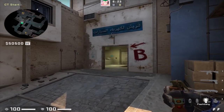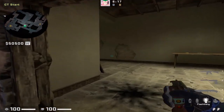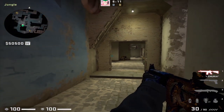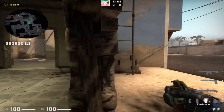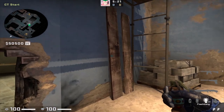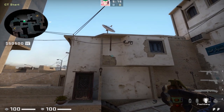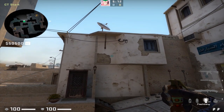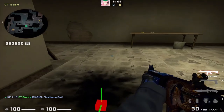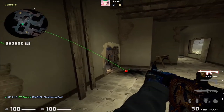The last thing in this video is a cool pop flash to get into jungle when rotating from B to A. When Ts are in jungle they love to hold from the rat hole position, and it's very hard to clear coming through the hole while rotating. To improve your odds, from this position place yourself in this corner, turn around, find this outline of the brick paint along the wall, place your crosshair around here, and run throw. The pop flash goes through the hole in the wall and pops perfectly for anyone holding that position.